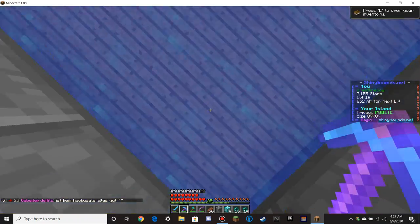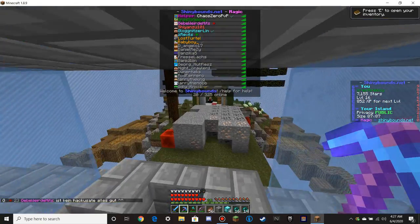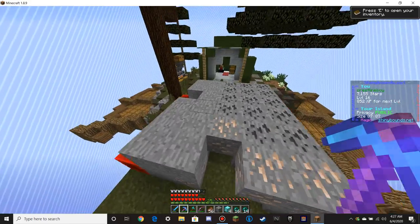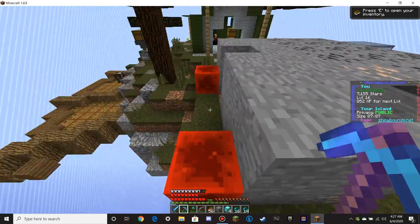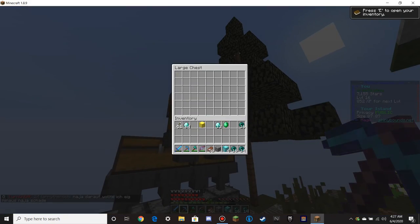Oh, and it says above your hotbar when it upgrades — that's actually so cool. That makes you grab all the ore. Let's see who's on. Oh, Glog Nitzelin is on. D'Angelo's on.